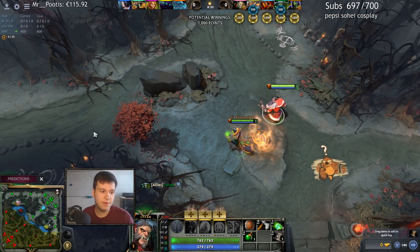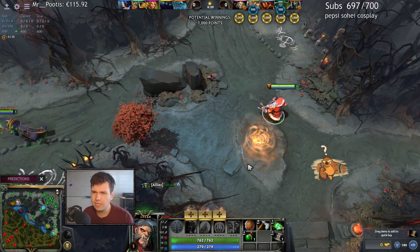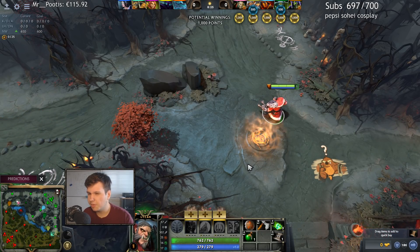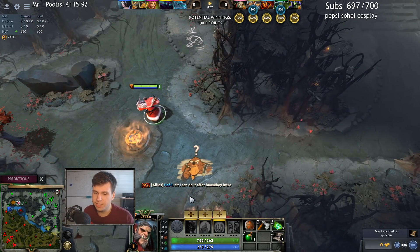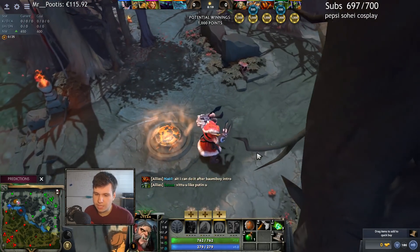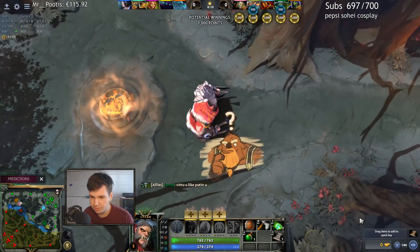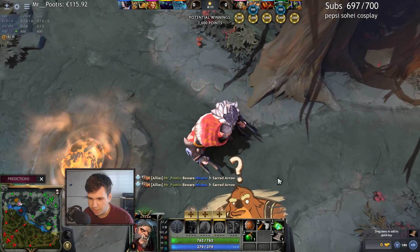Hey everybody, how's it going? Today we are playing Lycan going into the top lane. I picked Lycan because I didn't really know what else to grab — I just wanted something that's a little bit aggressive. This Earthshaker pretty much sums up how I feel about picking Lycan. This is pretty much the entire situation right there.